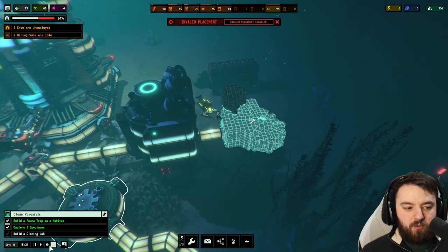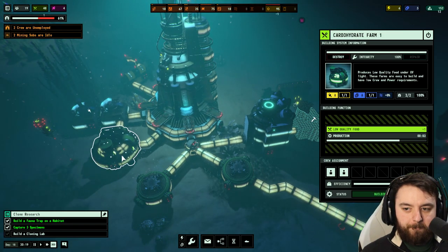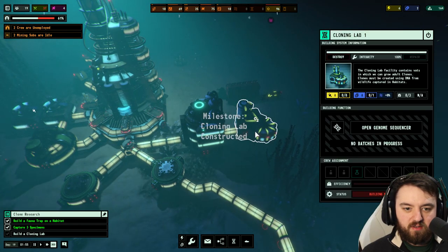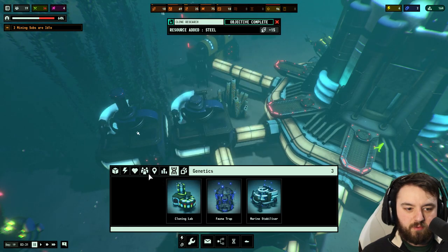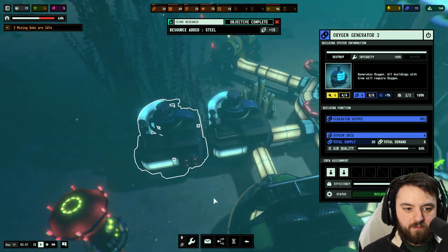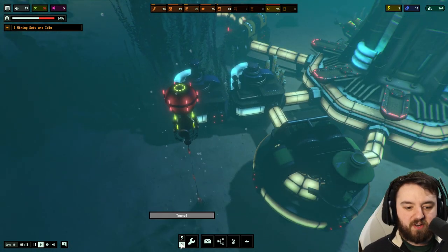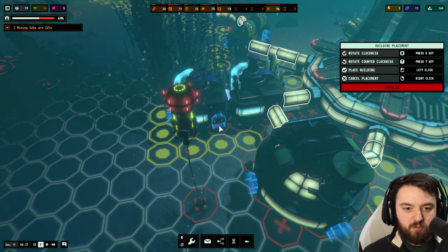We're still at speed 3 and we're kind of playing through it all. Food is going down a little bit — we're replenishing it at a decent rate, I guess. Oh no, no power — we will correct that. Where is our power line? If you do put them side by side, the tunnel will automatically connect them. I don't know if that's the optimum thing to do, but it is something you can just do.